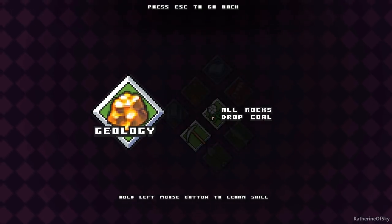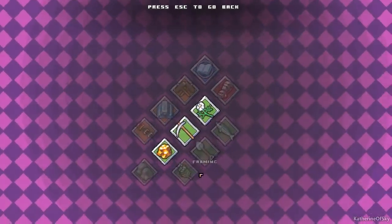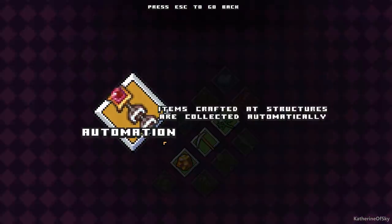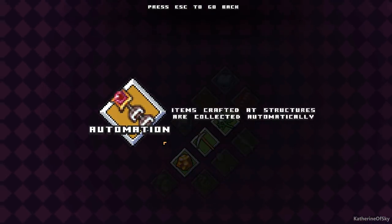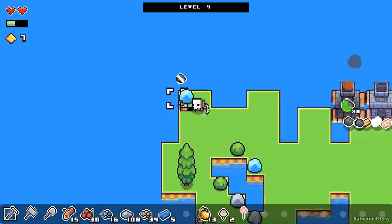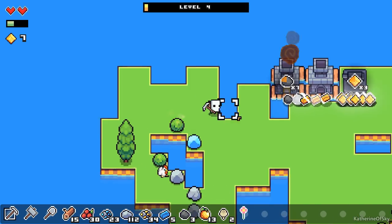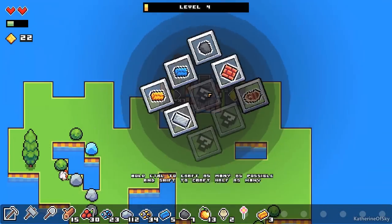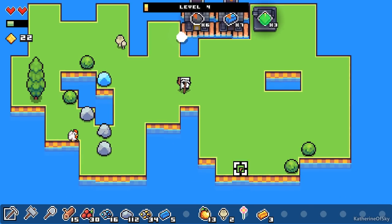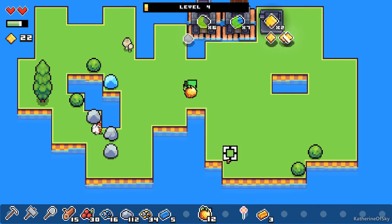We need this — all rocks drop coal. And we have herbalism. Automation: items crafted at structures are automatically collected. I'm not actually sure if I want that, because sometimes you're so overcrowded with stuff it's just too much. Look at all that coal coming from the rocks — this is fantastic. Another chicken dinner, sorry. Let's look at the mill — 30 wood and 10 bricks. Wow, that's a lot of bricks. But look at all that coal — how beautiful.